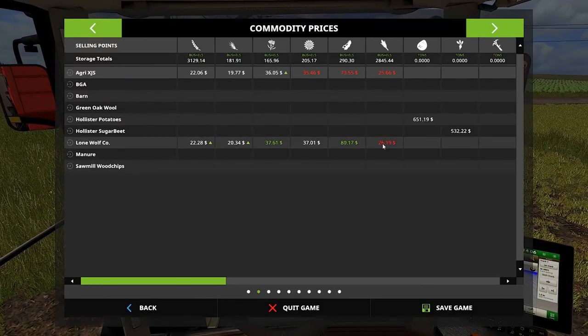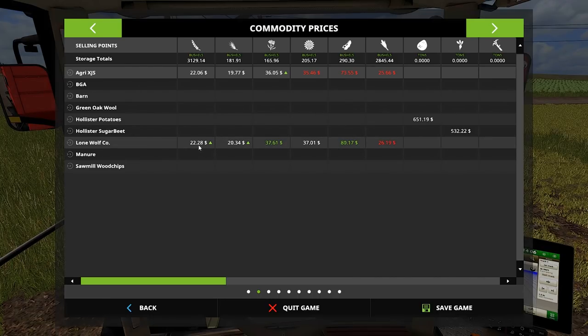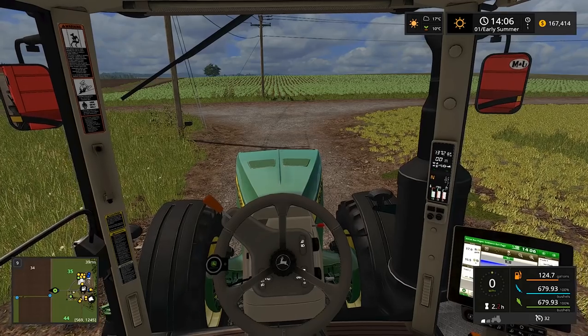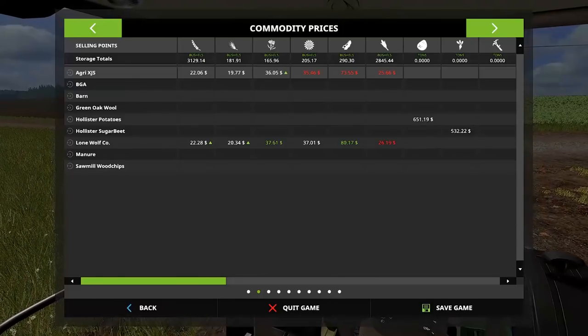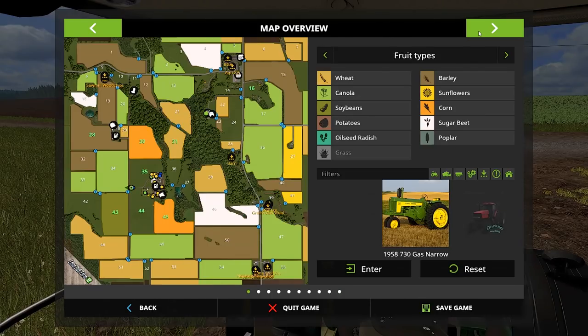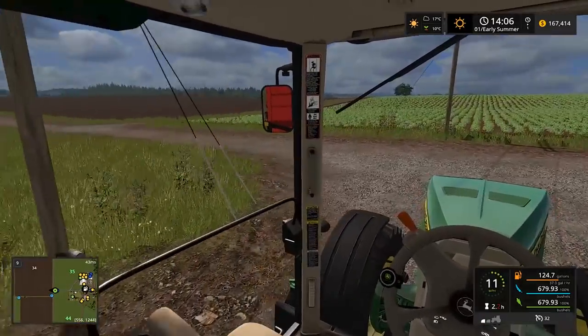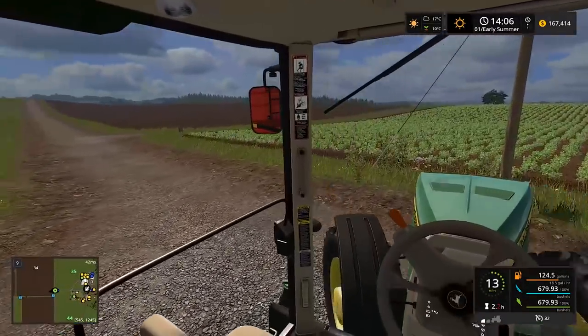So where are we going to sell this stuff? Grain prices are 80 bucks at Lone Wolf. They're pretty much the same everywhere. We could go to Lone Oak or Lone Wolf - I think they're about the same distance. We'll go Lone Wolf since we never go out that way.